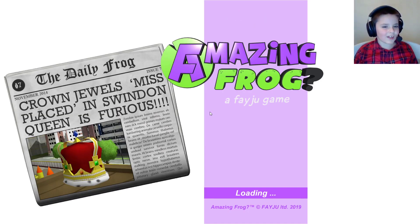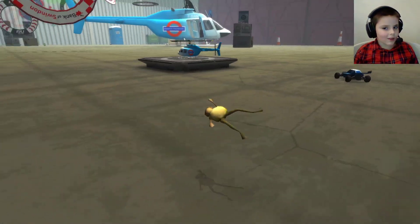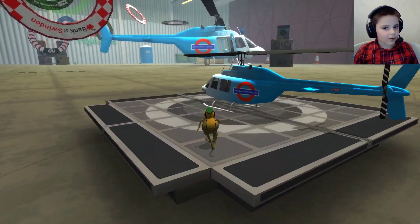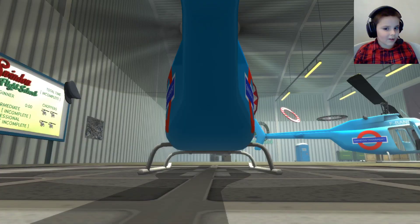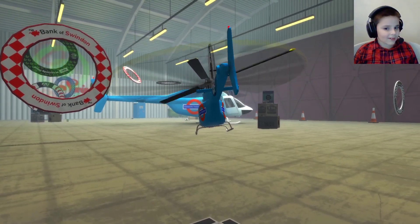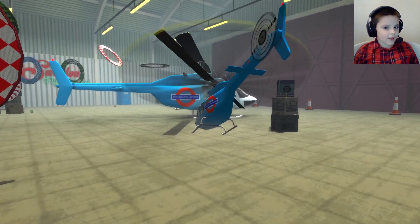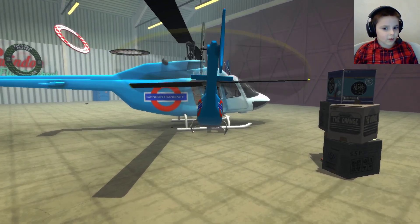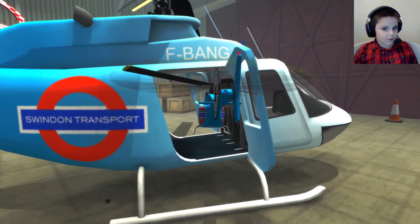Here we go, and now we're inside. And the next thing is to get in this helicopter. Now I'm hoping I don't crash this one. We only need to go and turn it the right way, because when you go in here any jetpack will just disappear for some reason. So you have to use a helicopter. And speaking of helicopters, I'm going inside one.